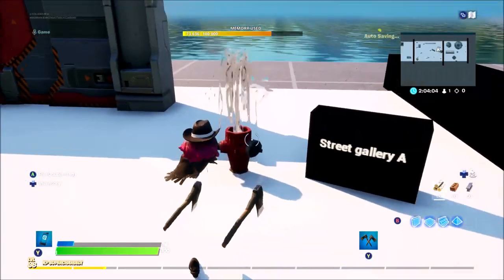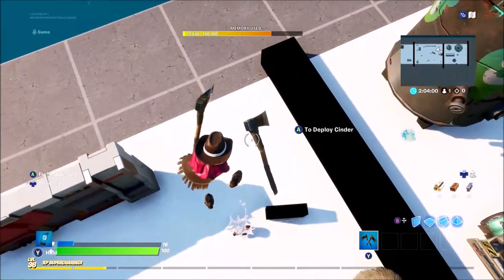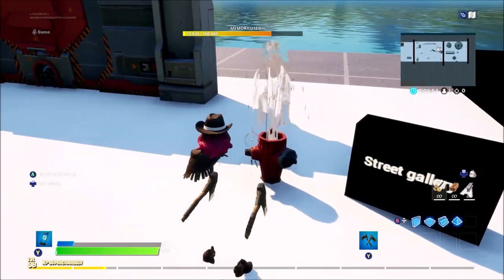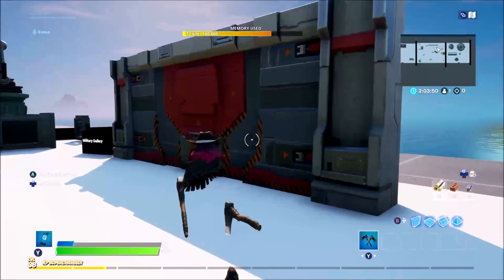Moving on, this is Street Gallery A — a fire extinguisher. If you break it, you can actually jump on it. That would be cool for little escape maps where you place one in the middle of the road and players have to break it to escape something.